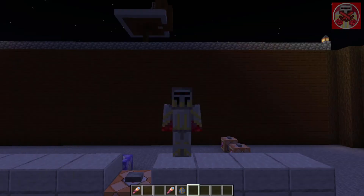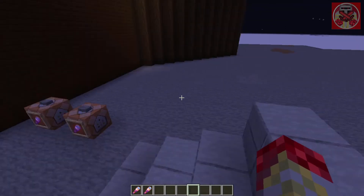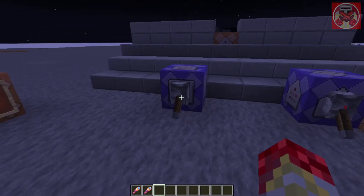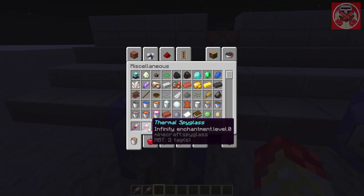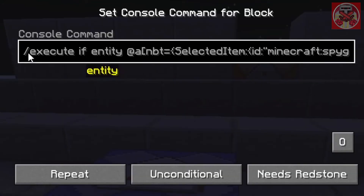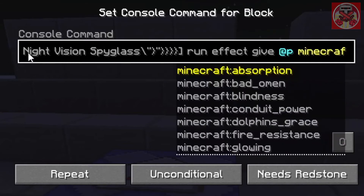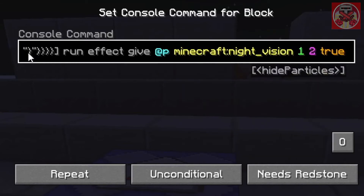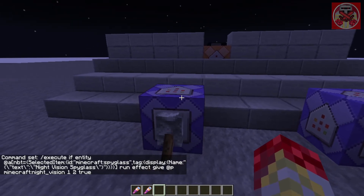Now that you've seen that, let me show you the commands — they're really simple. Here's the night vision spyglass command. It's basically saying: when the spyglass named 'Night Vision Spyglass' is selected, run 'effect @p minecraft:night_vision 3', and the 'true' at the end is for no particle effects.